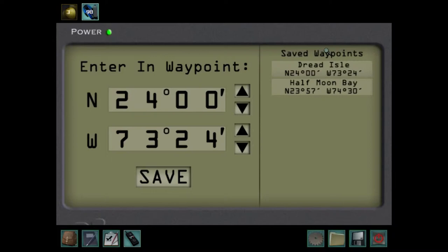Nope. Nope. Nope. Nope. Nope. Nope. Nope. And they're way back here, aren't they? There they are. Okay. So we've got Half Moon Bay, Dread Isle. Now the Kraken Whirlpool is 23.54 by 74.12. Let's crank that way up and down a little bit and boom.